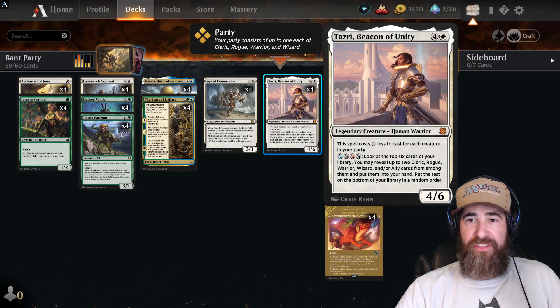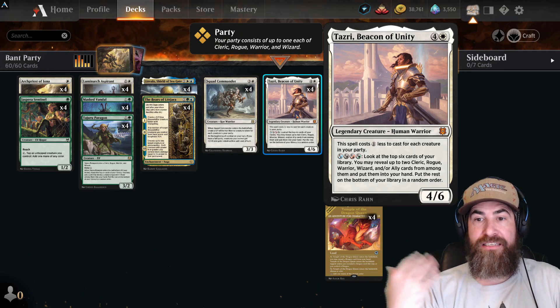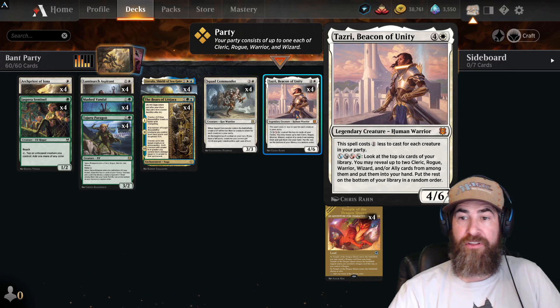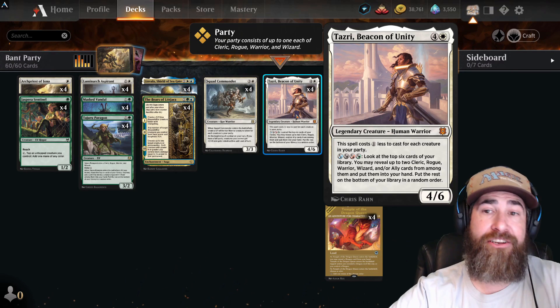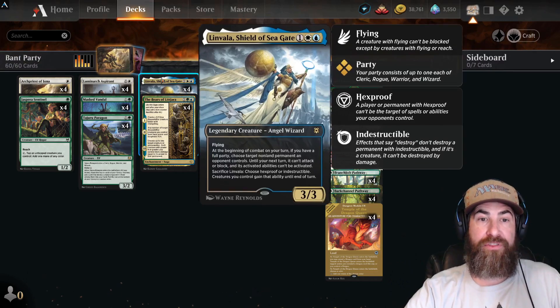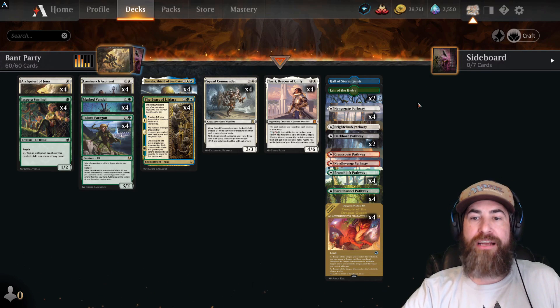Lastly, rounding it out with Tazri, Beacon of Unity — one white four colorless for a 4/6 Human Warrior. This spell costs one less to cast for each creature in your party, so you easily cast this for one or two mana over and over again. Then you can pay one blue, one black, one red, one green — or two colorless if you don't have a color — and look at the top six cards of your library, reveal up to two Cleric, Rogue, Warrior, Wizard, and/or Ally cards, and put them into your hand. It's a nice engine. I try to save this if they're going to board wipe, to refill the board, or throw it down and protect it with Linvala.